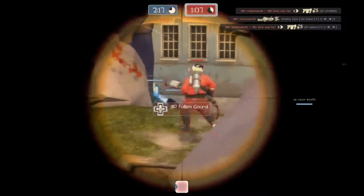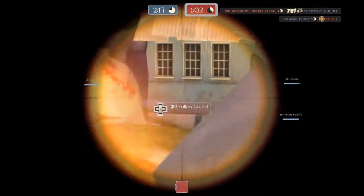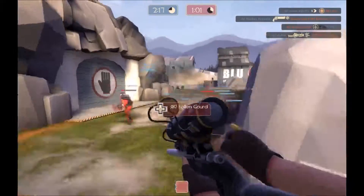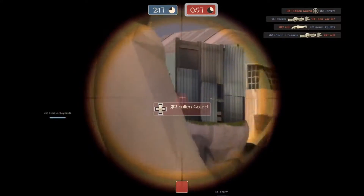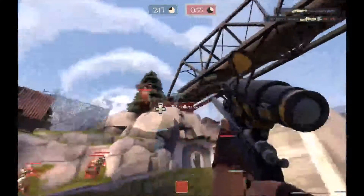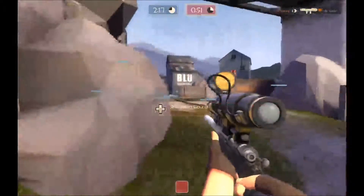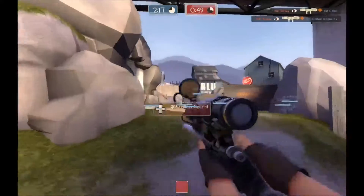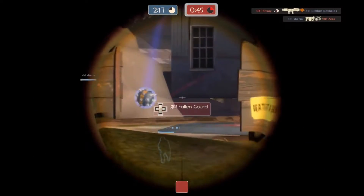Like I said, the sniper is doing work on this map — that's what you really need. He's got the medic in his sight. He's waiting for the medic to pop. He sees the beam and he domes him. So Fallen Gord is just going big for his team — he is going ham. And now he sees the blue demo once again, he's got him in his sight, he's waiting for it — but it seems he's not going to take the shot.